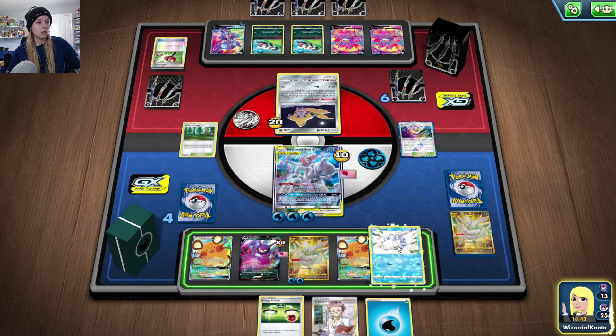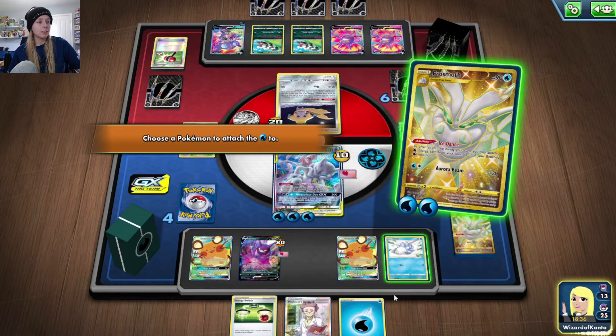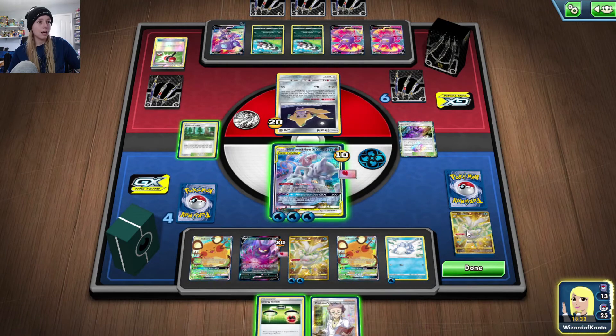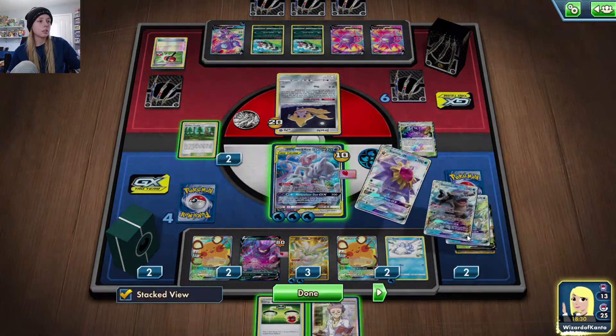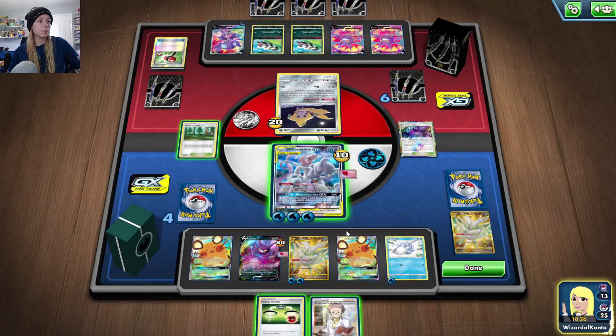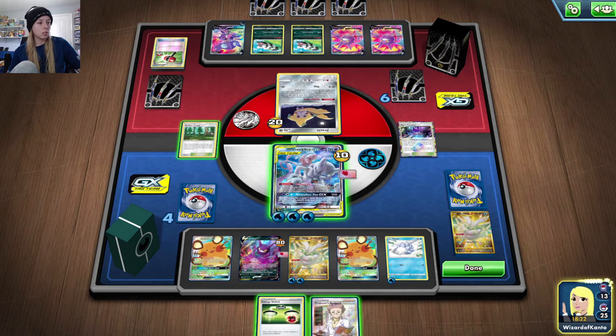They were scared of the legendary Wizard of Kanto! Alright, so I need absolutely none of that. Oh man — we're running low on cards in the deck, guys. We better slow our roll a little bit. We didn't get an energy from Viridian Forest, which kind of sucks. We only have one energy left in the deck — that's why we didn't get it.